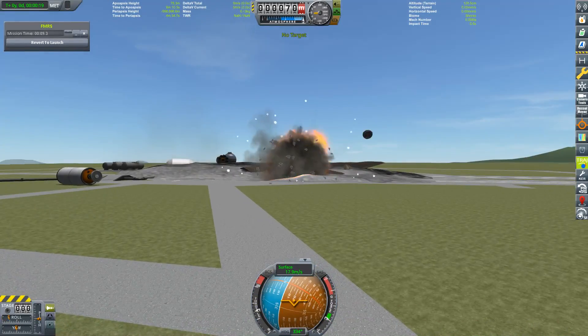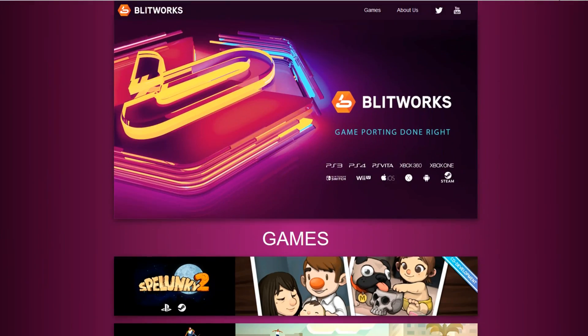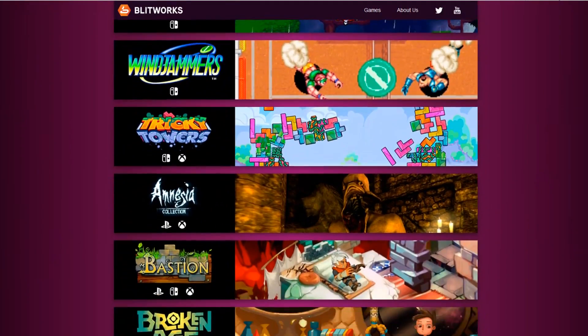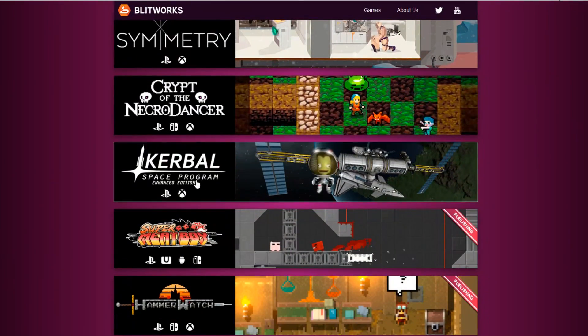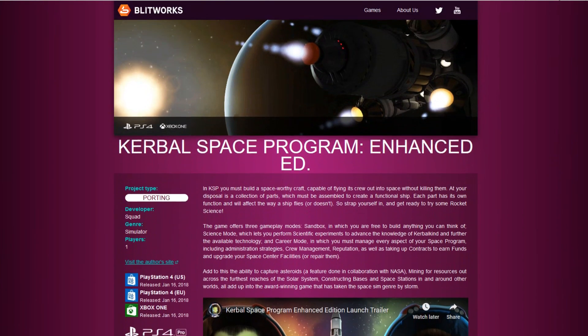Well, that part is not so easy to answer. Squad isn't working on KSP for consoles themselves. A studio called Blitworks, who specialize in porting games to consoles, is doing the heavy lifting. They basically had to build the Enhanced Edition from scratch after the not so well received previous console version done by Flying Tiger.